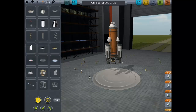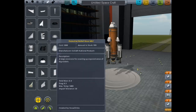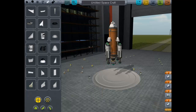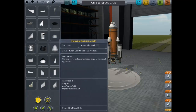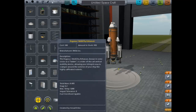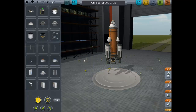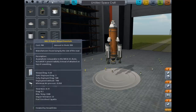Now let's go to aerodynamics and get a nose cone for aerodynamics. But I actually want utility because I want a parachute - just in case we screw up and need to come down, we have a parachute to deploy, which is great.